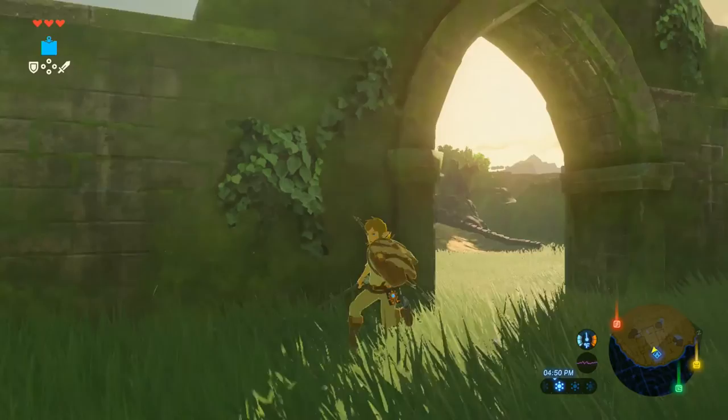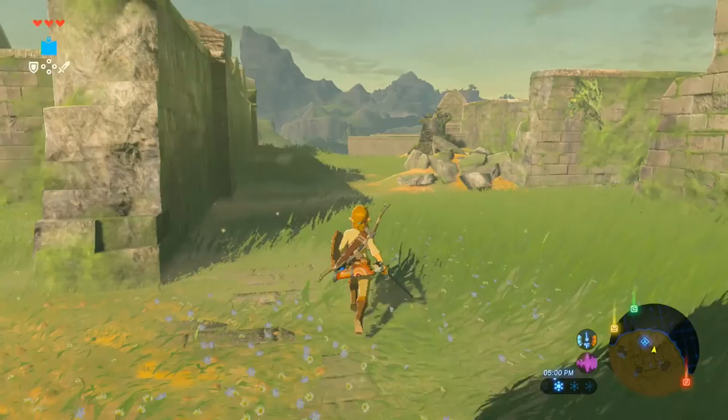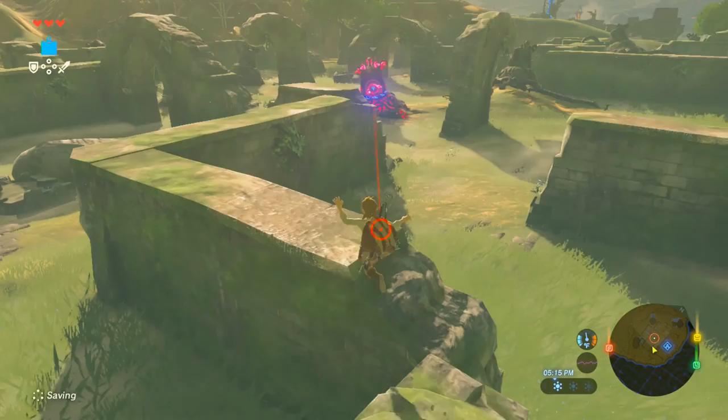X is jump, so X is jump, Y is triangle. Oh Jesus. Wasn't there a Beamos right out there? Sure was. Someone was suggesting: what if we tried a bomb, like just dropped a bomb in front of it — one of the rune bombs we have? That now — I don't know if it's worth trying.